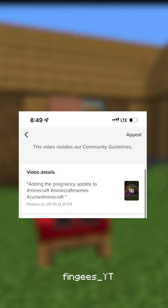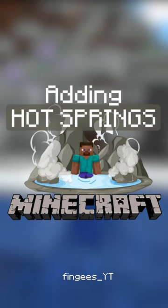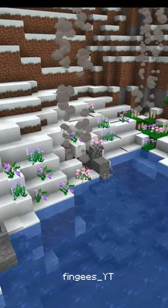When I added pregnancy to Minecraft, TikTok took it down, so I thought I'd tone it back a bit and add hot springs to Minecraft to simulate the warmth of a womb. They generate in mountain and snowy biomes and can be small or big.